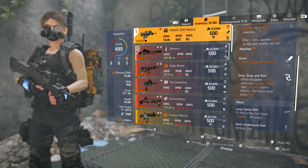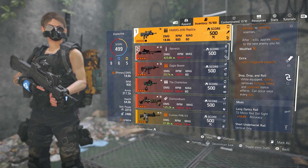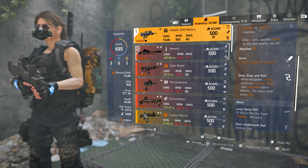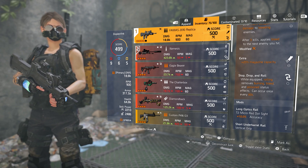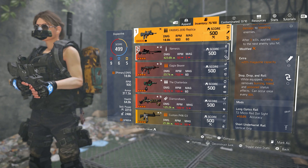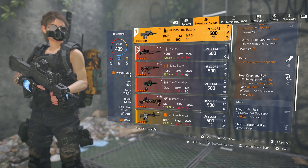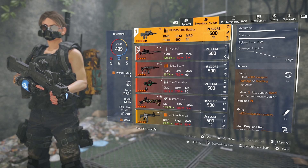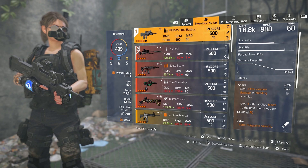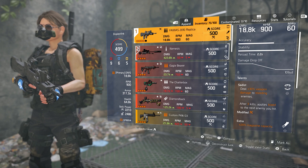This holster talent — I wasn't even specifically trying to get it, but once I got it, I thought it is actually very helpful. It's called Stop, Drop, and Roll. While equipped, rolling removes burn, bleed, and poison status effects. It can occur once every minute. So if you get Bleed in conflict or PVP, you just roll and it's gone — very useful against all the stinger hives and seeker mines you'll be going up against. You can also get Allegro instead of Extra. I just think since the RPM is already at 900, Extra is very nice to get that 60-round mag.